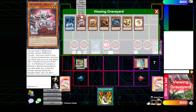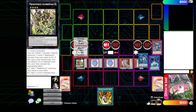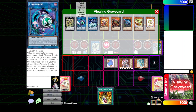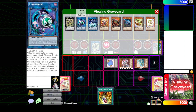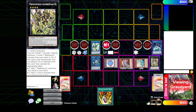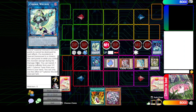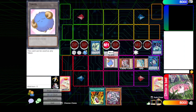Devotee's effect here is mandatory, so we can't summon link three or higher. But we can tribute devotee with Alumberson, summon out circular, bring back out two tokens and two cyberses, and make Wicked. This step isn't necessary - the bring back link karibu - if you did draw your other cybers, but since we didn't, we have to do this.